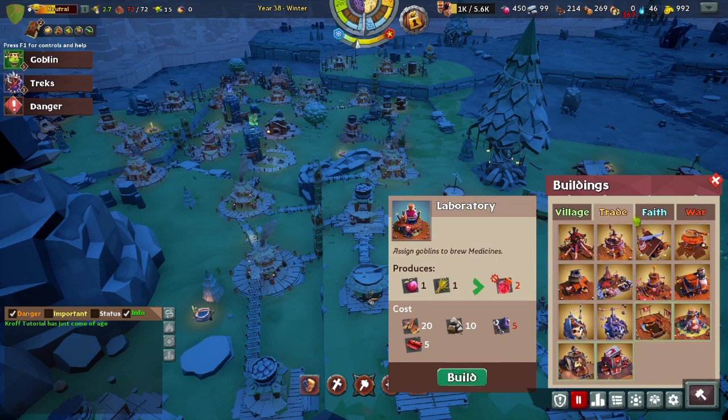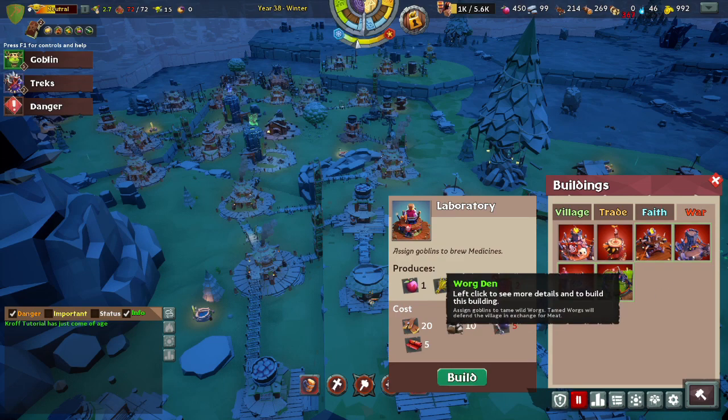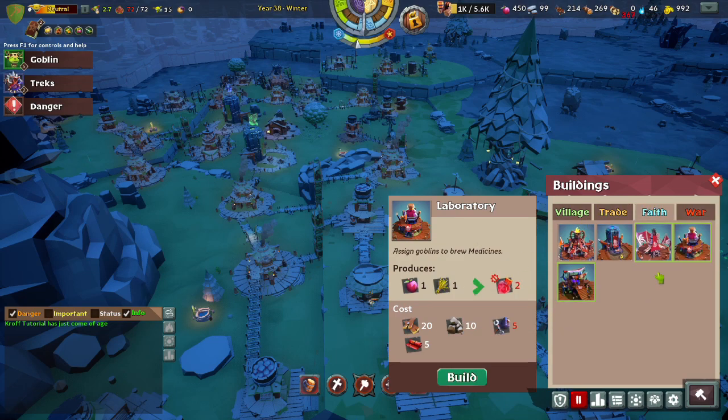Generally you want to put in goblins with high stats that match the tab they are under — high war goblins in the war tab, high faith goblins in the faith tab. The laboratory seems to be the one that stands out there. Maybe leave a suggestion in the discord saying 'change laboratory to faith' if you find that it is indeed trade-focused instead of faith-focused. If I can get it built in this game, I will test that myself.